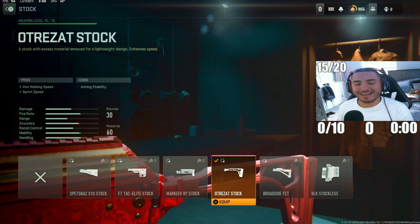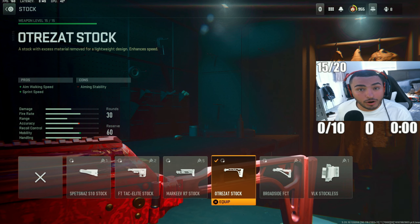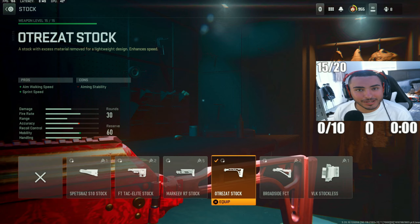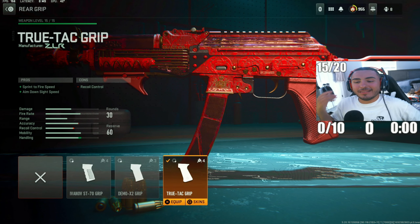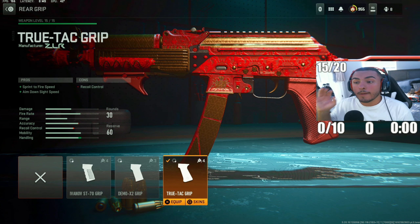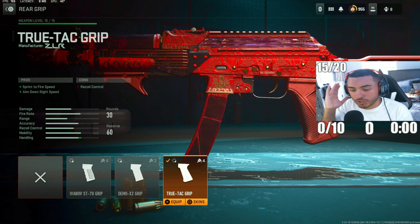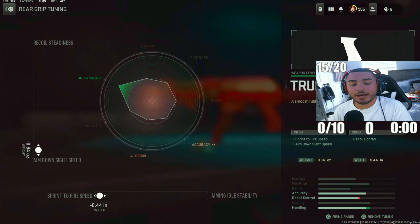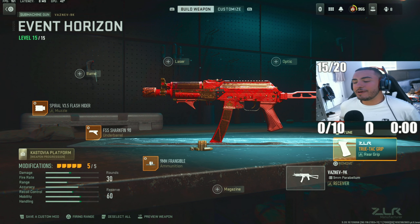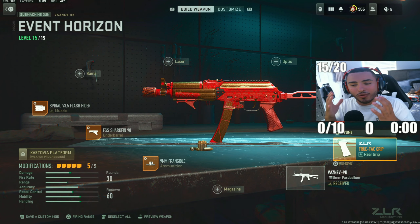For our next attachment, we got the Old Trezad stock. This is going to increase your mobility and make your aim-walking speed faster — you're going to sprint very fast and get those quick strafe speeds. For the tunings, put the ADS speed to 2.97 and aim-walking speed to 1.86. For our last attachment on the Vaznev 9K, we got the True Tack Grip to increase mobility — this gun has insane mobility speeds and ADS times, and this is a crazy attachment to have on it. For the tunings, put aiming down sight speed to 0.94 and sprint-to-fire speed to 0.44, maxing out mobility. This is my Vaznev 9K class setup in Warzone 2 Season 5 — this SMG is still really good and people need to keep using it.